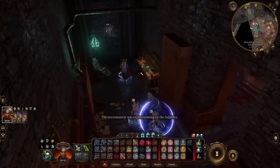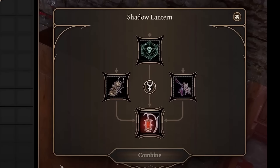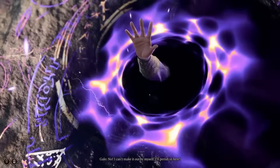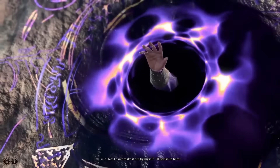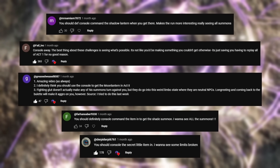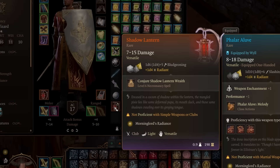Inside, we find a ritual circle that normally, if interacted with using Gale, will let him combine a dead pixie found on the table with a broken moon lantern to create the Shadow Lantern. But since I left Gale to die in Act 1, I cannot do this. However, most viewers seem to agree it's alright to console command it in since the mistake was just from me being dumb. So I did just that, and we have the Shadow Lantern.